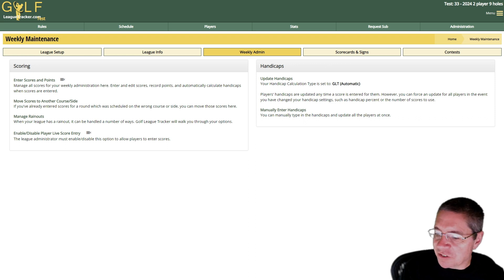All right, so let's get started. There are two main ways you can set the pot for each round. The most common way is where each player who is in the skins game for that day puts in money, and they only pay when they're playing. So if you had 10 people in skins putting in five dollars each, the pot's going to be fifty dollars.